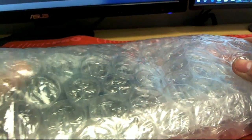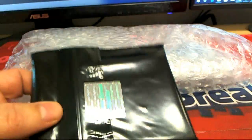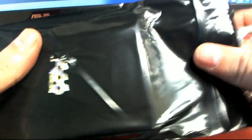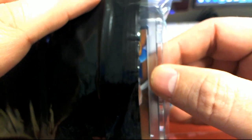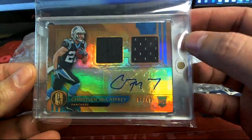And here's our buyback. There is our buyback. And our buyback card is... What is it? Who is it? Gold Standard Christian McCaffrey rookie, numbered to 49 here.